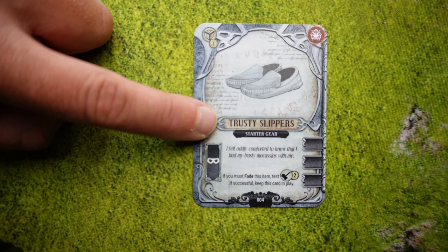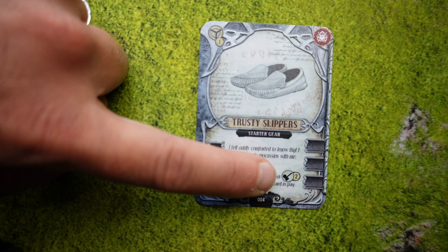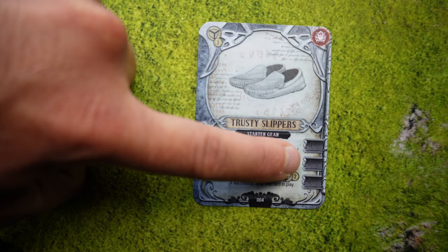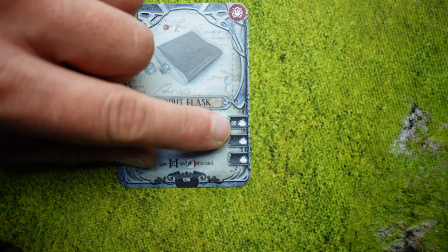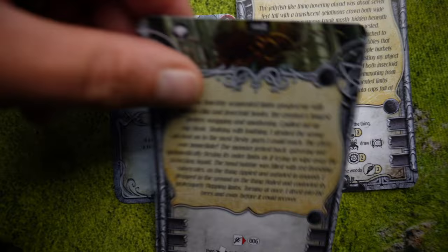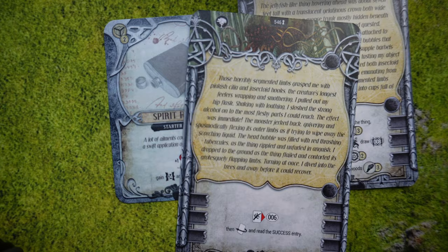Next we have items — things you can use during gameplay. The symbol in the left corner means you can use this item to barter with. This symbol means there is a chance this card might fade away from your memory, meaning you might lose it — which is why it's good to protect cards you really want to keep. Here we have the name of the item, some flavor text, and some extra abilities. In this case you have a chance to save this card by testing your repair skill and beating number two. On the sides of some items there will be symbols called key codes — if you combine these symbols with symbols on a story card, you have unlocked that story card and can jump to it right away.